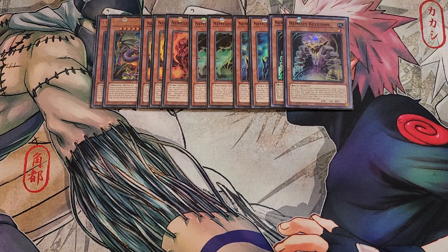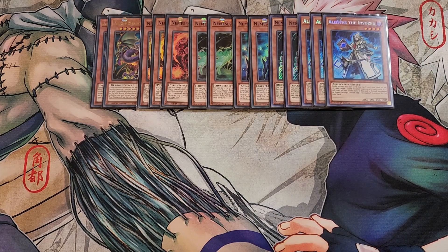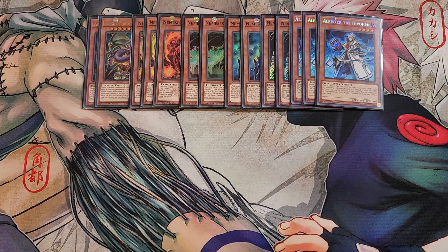We then play three copies of Alistair the Invoker. Alistair is insanely powerful in the deck — it's one of the best normal summons in the entire build and the main one we're looking to normal summon. When this card is normal summoned, you get to add Invocation from your deck to your hand, so you can go into all of your Invoked monsters in the extra deck, which is absolutely crazy.